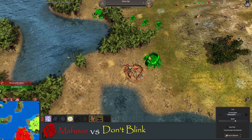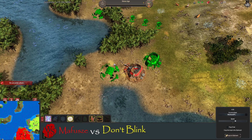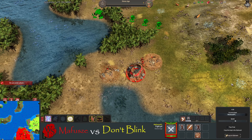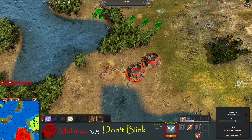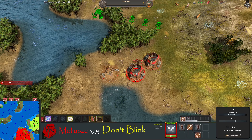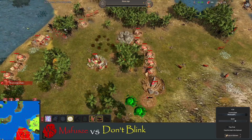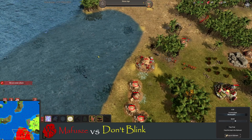Here we go, Mafusha moving across, trying to dodge the balls — not happening. He's just going to ignore the balls and not waste time. He needs to get those pits up and running, realizes he needs to run off — gets the two pits up and running.